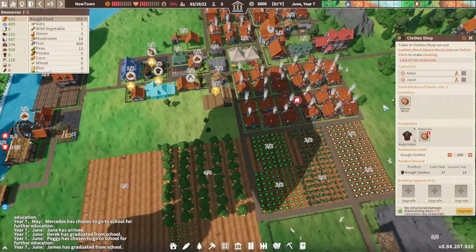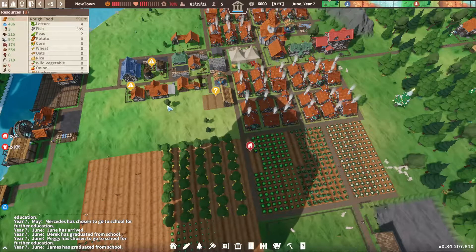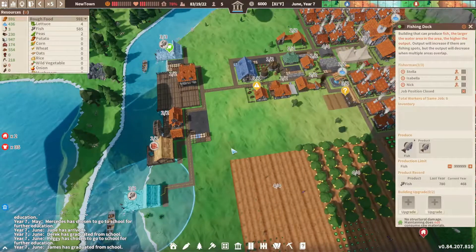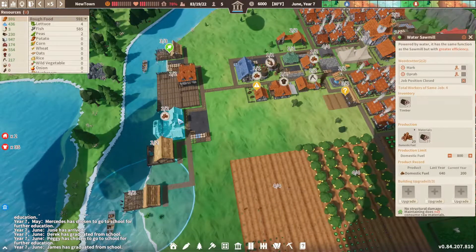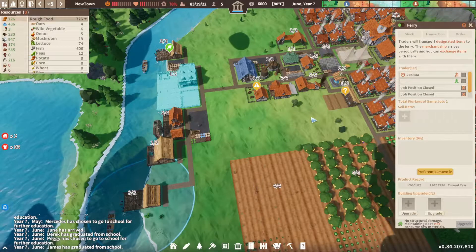It's a tough game though. We have nine alpaca wool — just one more and we can produce clothing. It needs a bit more dried animal dung, but that's fine. We should be producing fish in good amounts too, so things are working out.